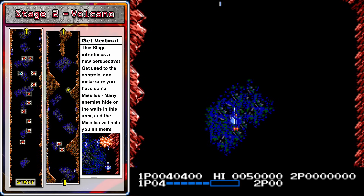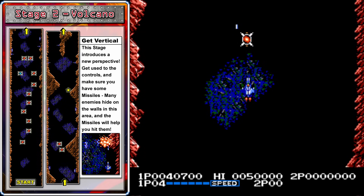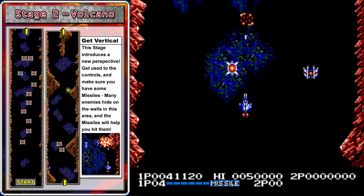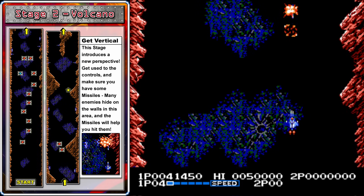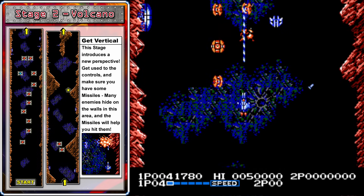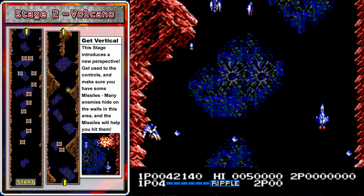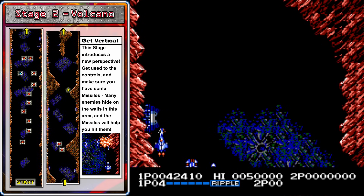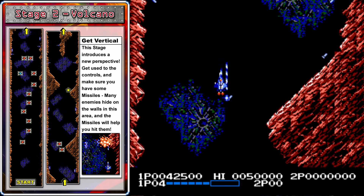Stage two is the volcanic stage, and it's time to try out the new perspective. Just like in stage one, there are lines of enemies to blast for power-up pods, and if you move to the middle of the screen you'll be able to shoot them while they're still in a straight line. I like to start by getting one level of speed, then get the laser, which will make it easier to clear out the lines of enemies. Then make sure to get at least one pack of missiles — missiles are very good in this level and can hit the enemies that hide on the sides. After the missiles, try to get at least one option.